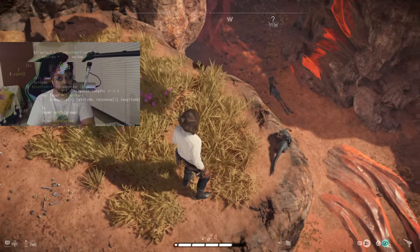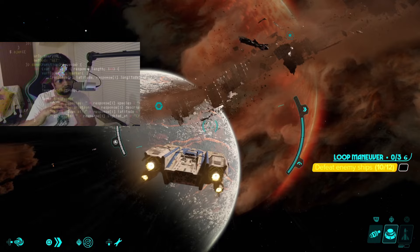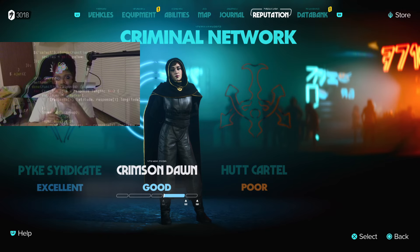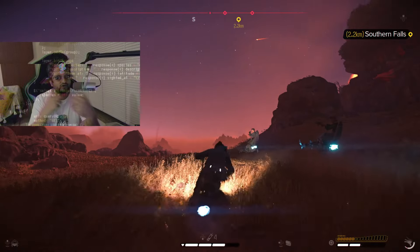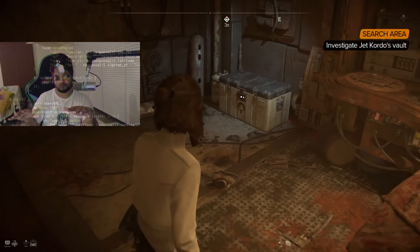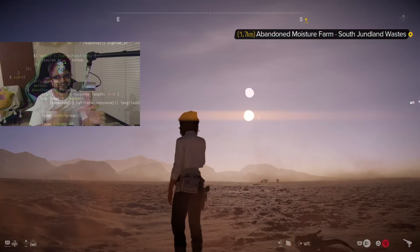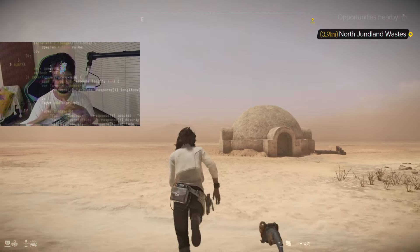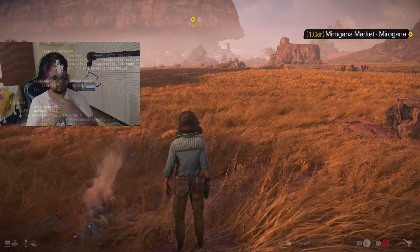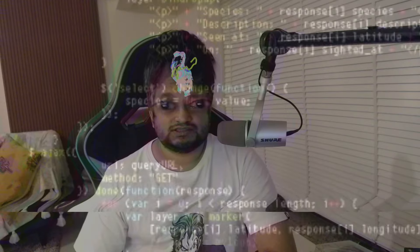Star Wars Outlaws really shines in certain spots: the visuals, the detailing, the scale, the Star Wars vibe. When working with criminal factions, you make choices — double-crossing someone raises or lowers your reputation with them, changing what they give you and how they let you move through their camps. You genuinely feel like an outlaw living in this universe. There are great little details — like a droid you shot still sparking later. But other times it feels like they didn't have time to finish certain parts, like the AI or the janky out-of-combat controls.